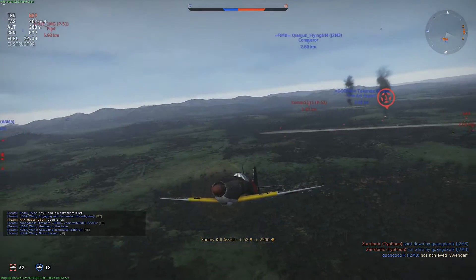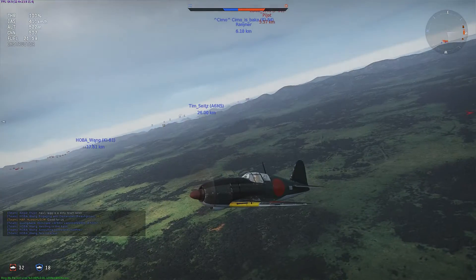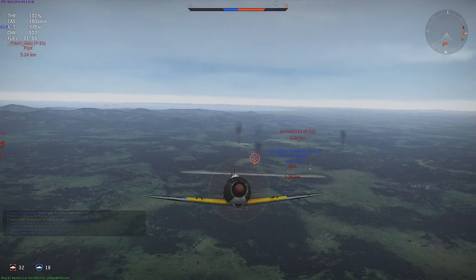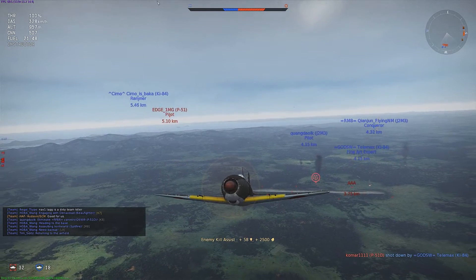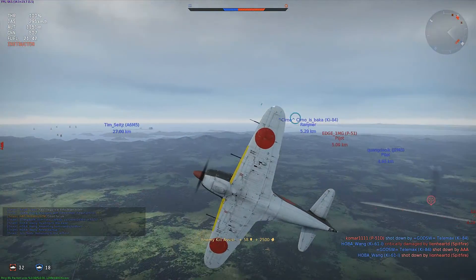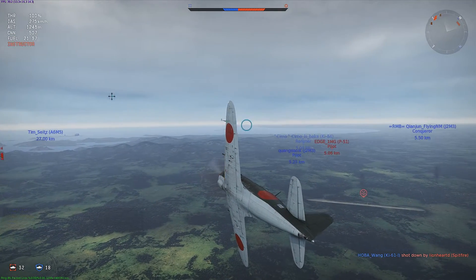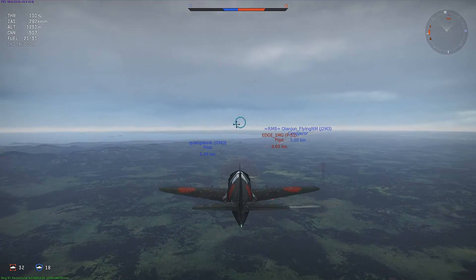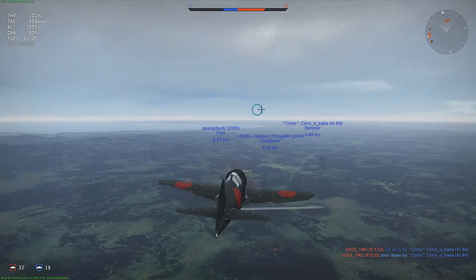Now I'm just going to climb up again and set up for another similar run on one of these P-51s. They have a few planes left that aren't in the area, so after we get these Mustangs there'll be something else to worry about. I get the assist on the Mustang — I got the wing damage on earlier. Now I'm just going to loop around, and my allies get him, no problem.